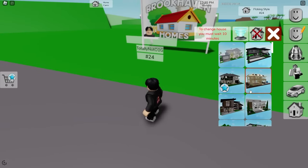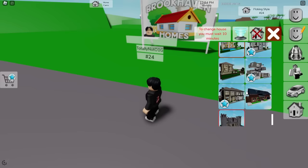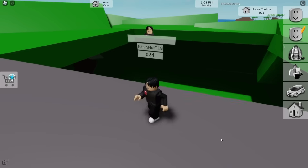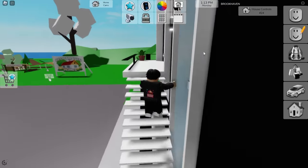With the construction update you can customize your house, but the problem was you couldn't add more floors — the roof just caps off. Let's find a house that's actually really tall. This one might be the biggest house in Brookhaven. It already has about four or five floors — one, two, three, four. That's nice.